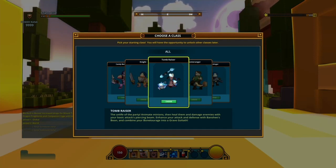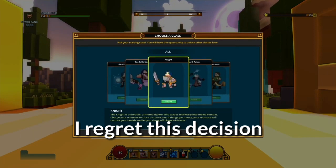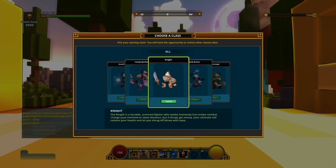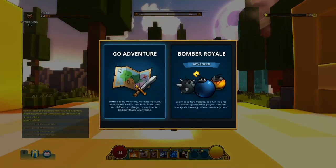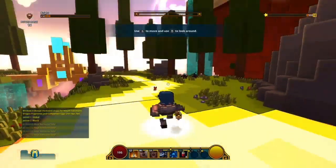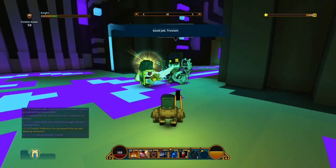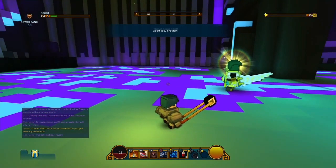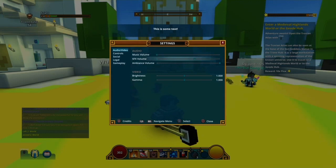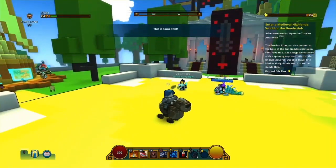Let's start with the character selection. I'll pick Knight because up to 5k PR maybe something else is better, but for 10k I think I'll use Knight. I just want to play with the Knight. So yeah, let's go with the Knight, go adventure, and let's get on with the questline. When it's done I will record again.